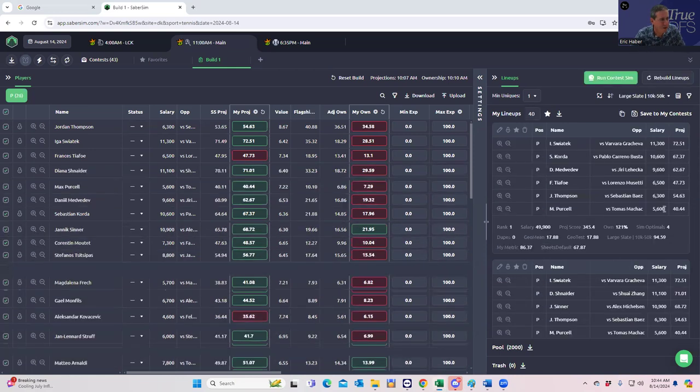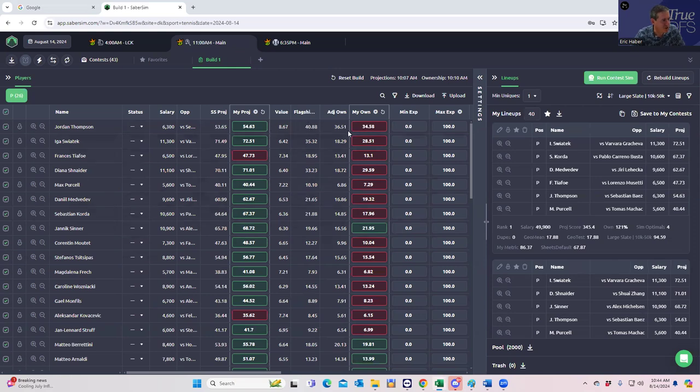As this is building and loading, I want to show you — I did update the projections, there were some issues I just dealt with. The next thing I'm looking at is the standard deviation in projection, just to make sure there are no huge outliers. I can't really show you these columns because it's a little proprietary, but the highest deviation relative to price and projection might be Emma Navarro — I'd consider that sort of fragile. My ownership projections look pretty tight, so we'll see if that pans out.